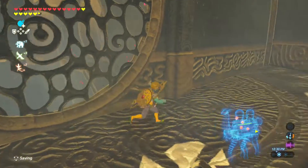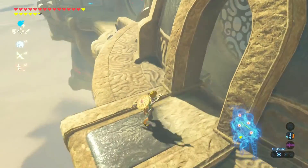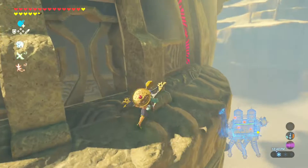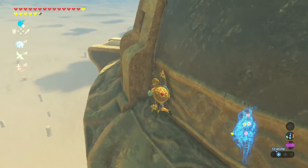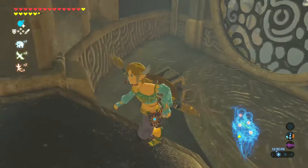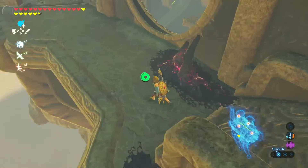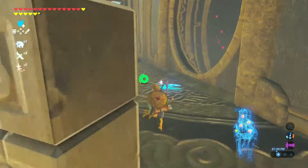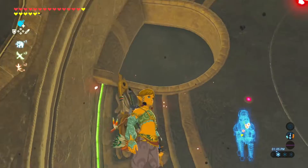Oh, five bomb arrows. Wait, that's it? Maybe I can go around here a bit more? Nope, there is nothing around here. Not exactly sure how to navigate this Divine Beast. It definitely has the most confusing interior of all the Divine Beasts I've been in so far.